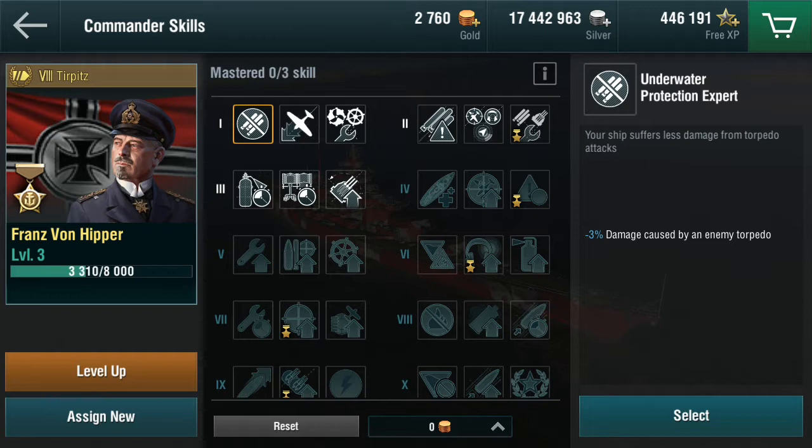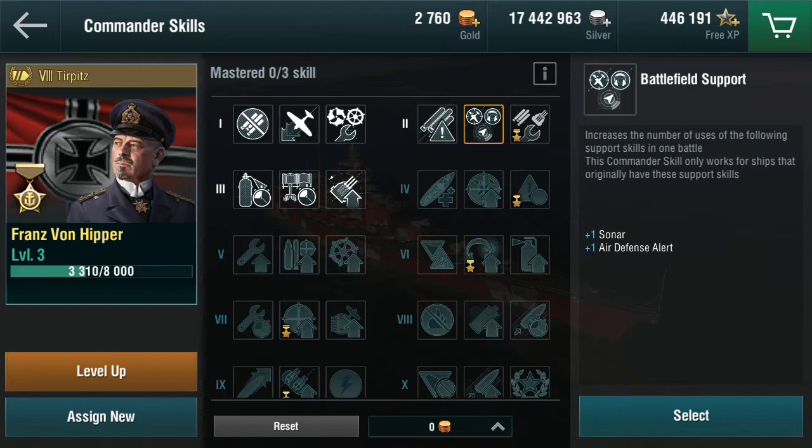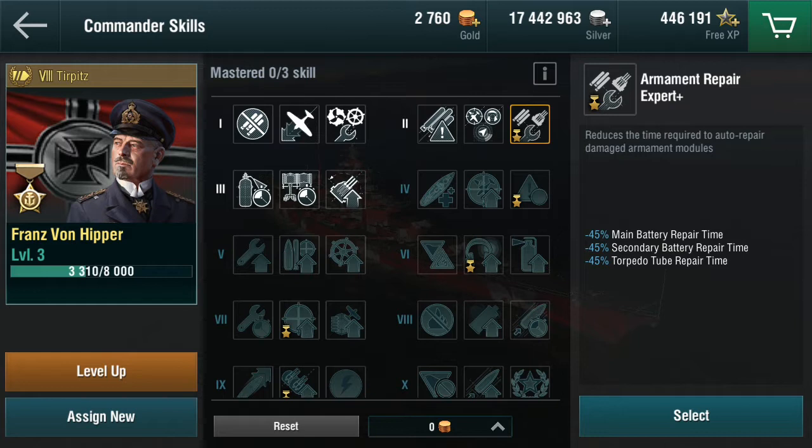The commander has a normal set of skills, but some are slightly different or starred. I'll go through these to explain how different they are and how important that is. The tier two skill - normally on a German ship I go for plus one sonar to maximize consumables, but with Franz von Hippa you're rewarded for the armament repair expert. The normal version gives 33% improvement; Franz von Hippa gives 45%, so I'll take that skill.